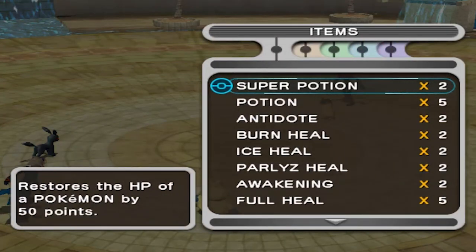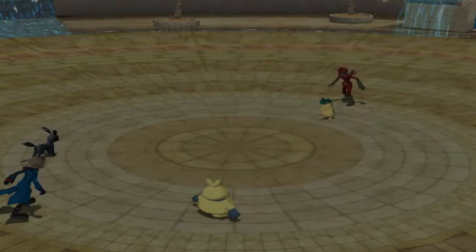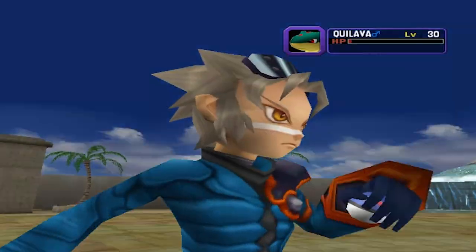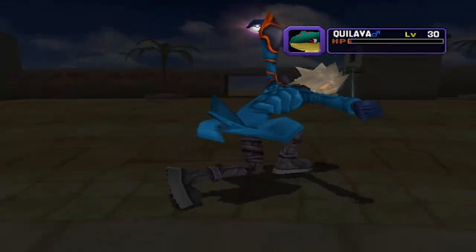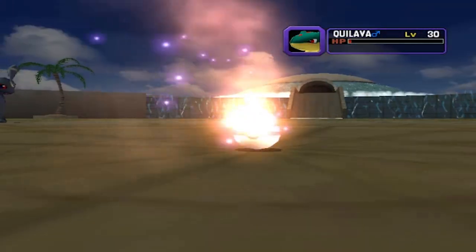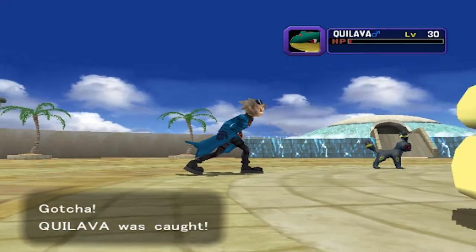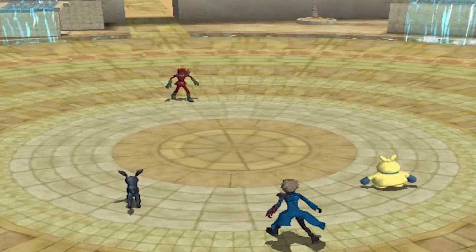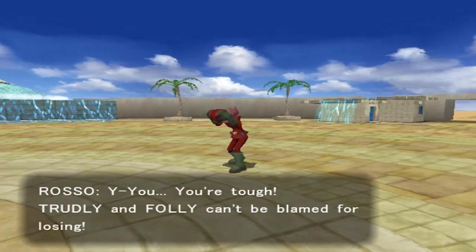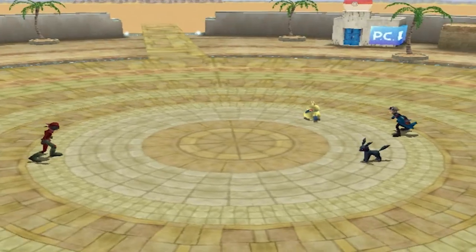Now that Quilava is down to one HP, let's go straight for an item — I did buy myself some Great Balls off-screen. The majority of the money you're going to be spending should go on Pokéballs, so don't worry about running out of money. And just like that, we caught ourselves a Quilava! The red Power Ranger is not too happy — he's like 'you're tough, truly, can't be blamed for losing.'